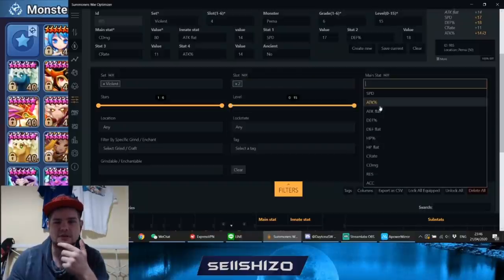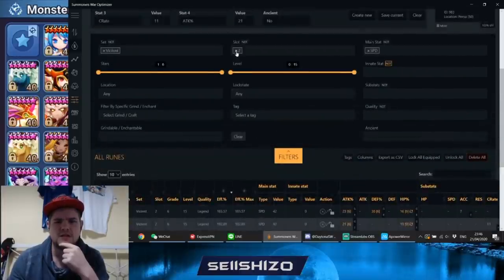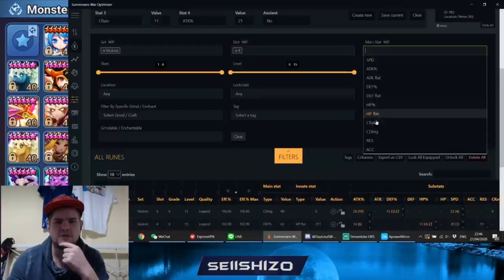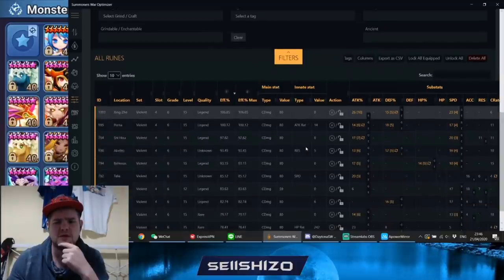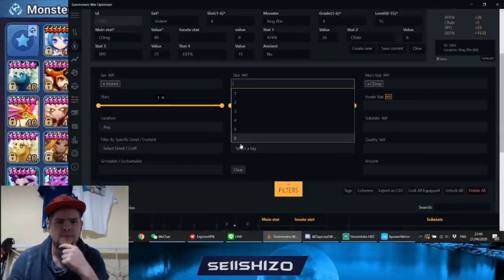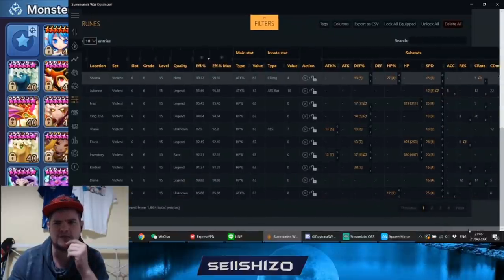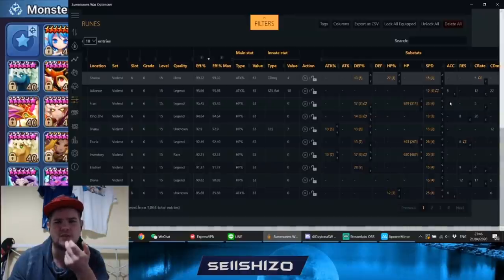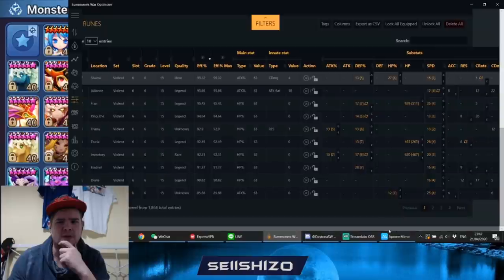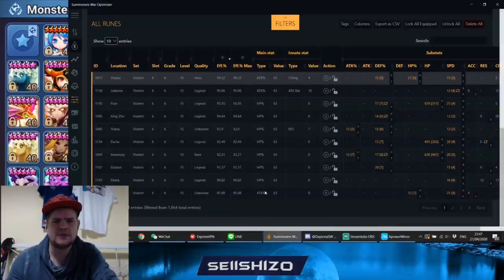Let's check individual slot-wise. Slot 2 speeds are actually decent-ish. Slot 4 crit damage — I see a good one, definitely a good one with some grind potential here, and this other one is not too bad either. So slot 4 is probably not going to be the focus. Slot 6 attack and slot 6 HP — slot 6 attack is always good, and he does have some HP as well.